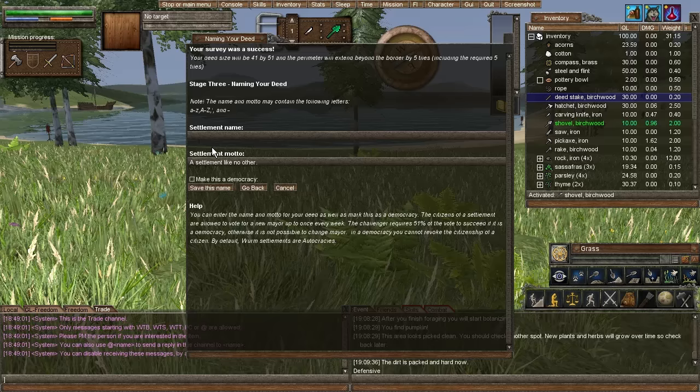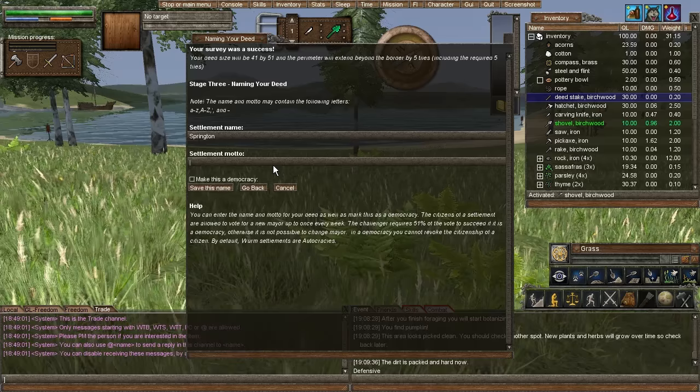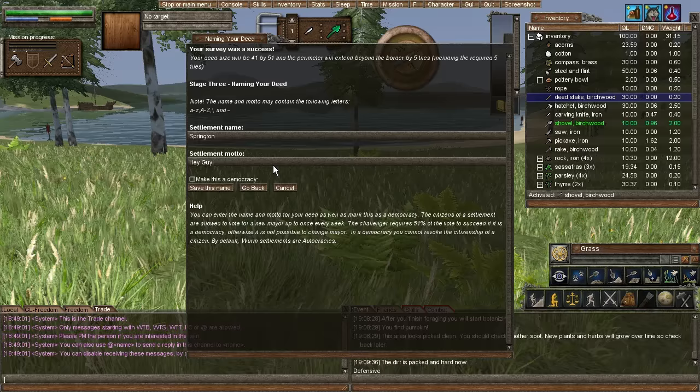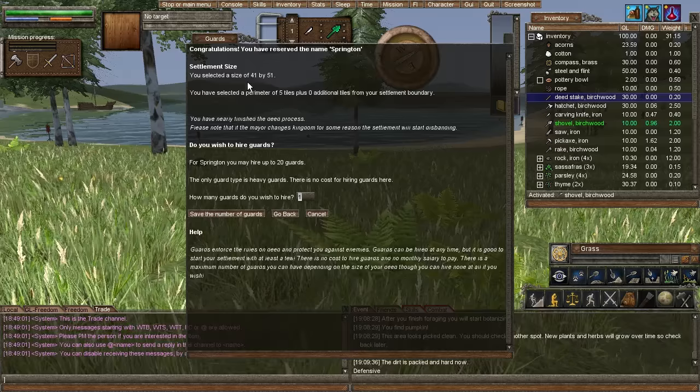We'll click survey area again. What do we want to call this? We're going to call this Springton — because that's what we call everything. The settlement motto is going to be 'Hey guys' — because that's what I always say. So we are a size of 41 by 51, selected five tiles perimeter. Found the settlement — awesome!